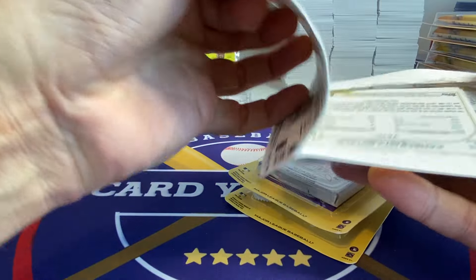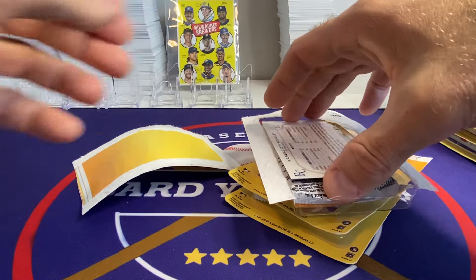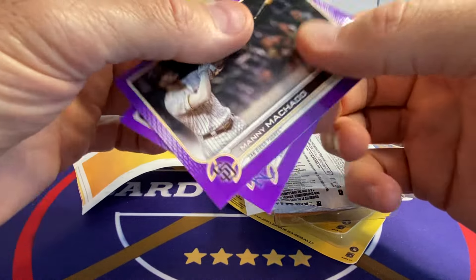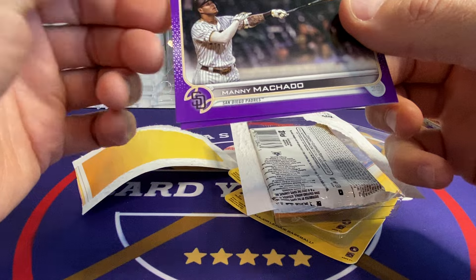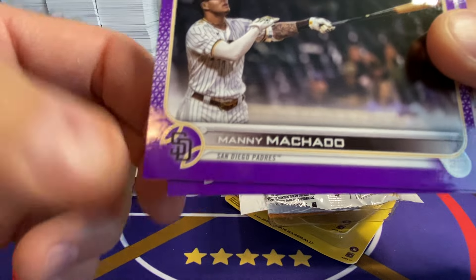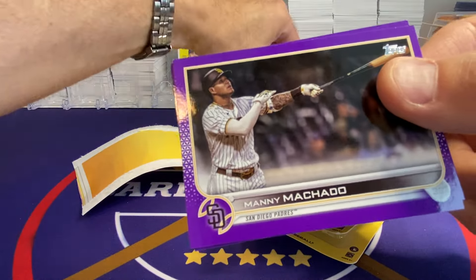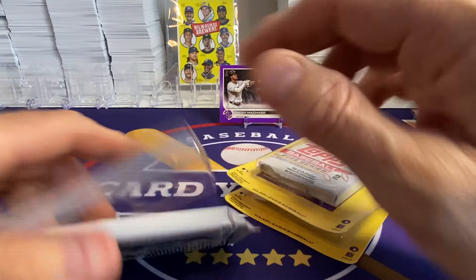The purples are kind of subject to damage, so I do try to open them carefully. As you can see, they're just loose in here. There's Machado. These weren't actually in the store very often, but there's still some white corner damage on them — you can see it on the Royals team card. The Machado looks pretty decent.